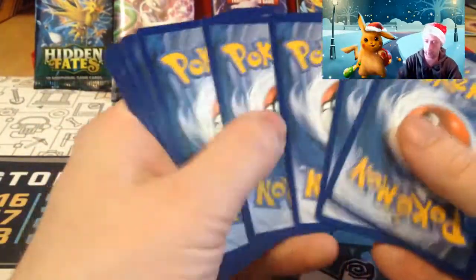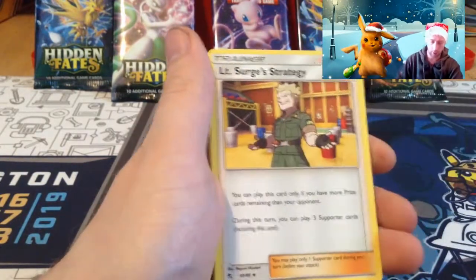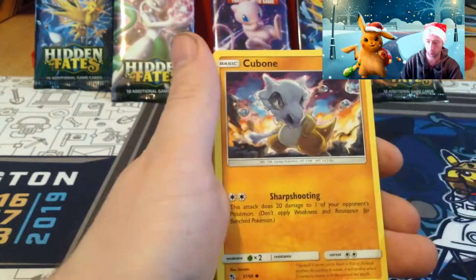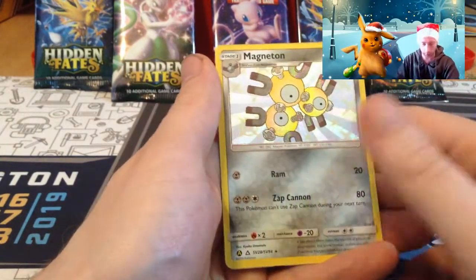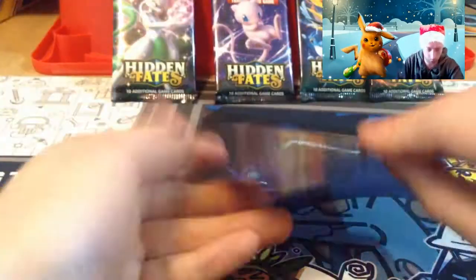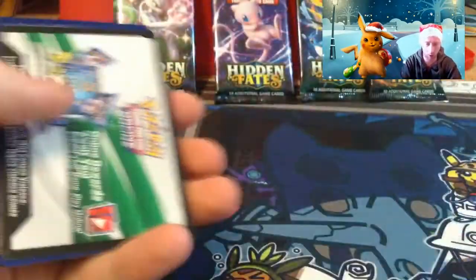Are we getting another GX? Dark energy, Pewter City Gym, Governor's Exile, Lieutenant Surge's Strategy, Voltorb, Koffing, Cubone, Geodude, Jigglypuff — oh, Magneton shining! And full art Jesse and James — woo! Which is seeing a lot of play in stall decks: Jesse and James with the Weezing.